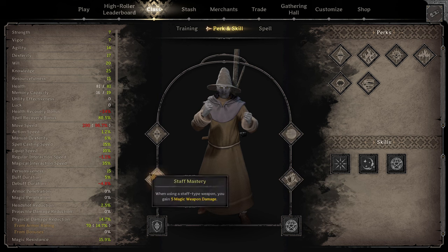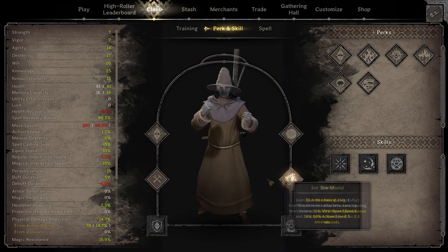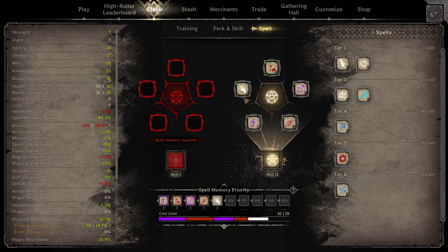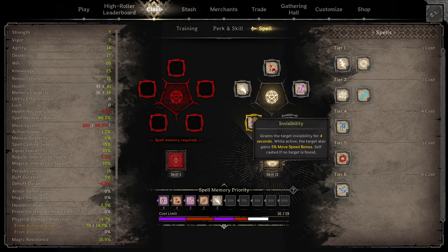When using a Staff-type weapon, you gain 5 magic weapon damage. Aside from that, we're going to be running Arcane Mastery, Reactive Shield, Ice Shield, Staff Mastery, and Arcane Shield. We're going to be playing a bit of a melee Wizard build today to try and see how Staff Mastery feels. For our spells, we're going to be running Fireball, Magic Missiles, Ignite, Haste, and Invisibility.